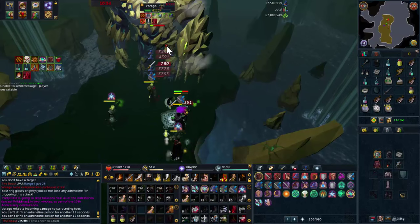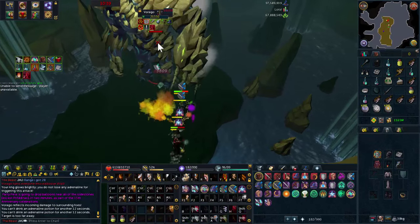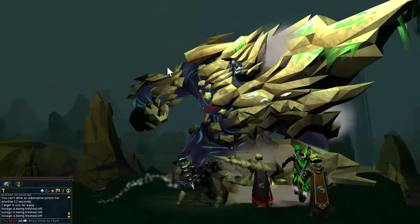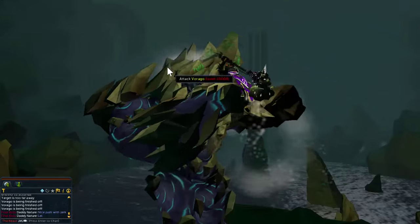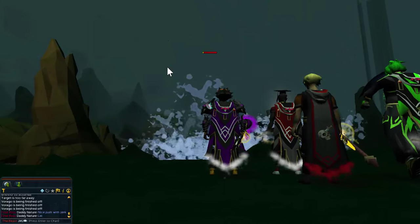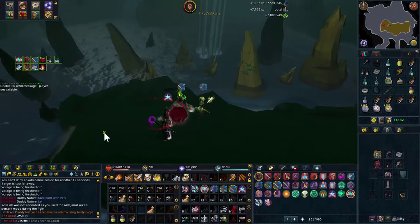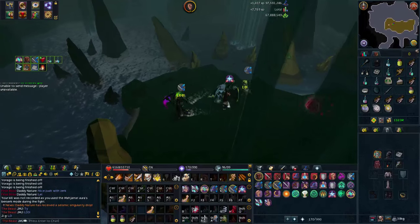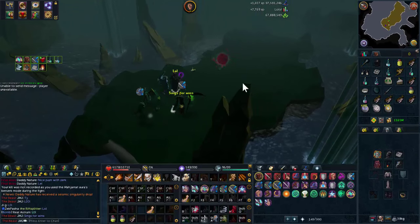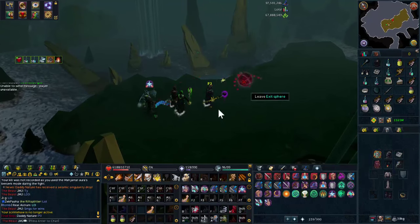Whilst doing this, the last kill of the trip we managed to get a Singularity, which was pretty nice. They are fairly high priced - one is extremely cheap at 370m - but the Singularity was 150m almost exactly, so we got a 30m split, which is always nice. I've been dry at Rago for a long time so definitely good to get some GP from there. That's it for this one guys, I hope you enjoyed a bit of an update on my pet progress. Even though I'm not going for Insane Final Boss, it is something that's obviously quite fun to do - hope to see you guys in the next one!